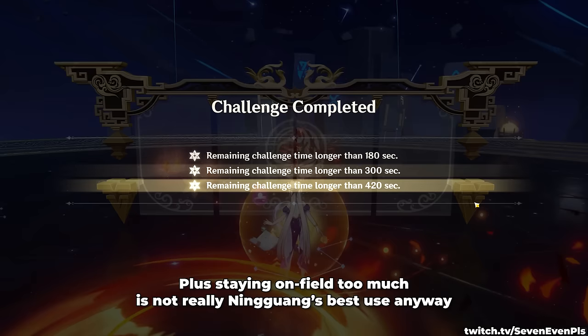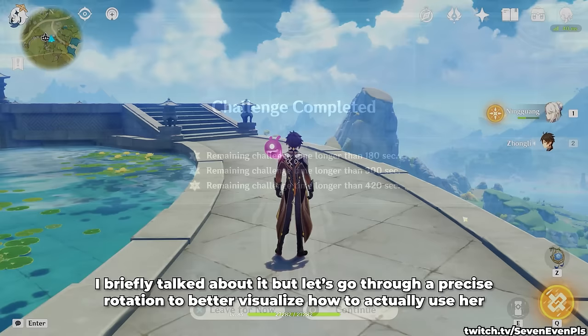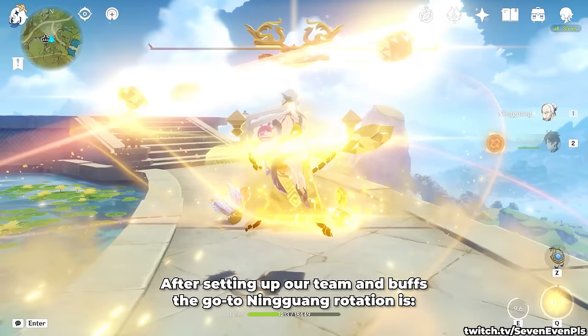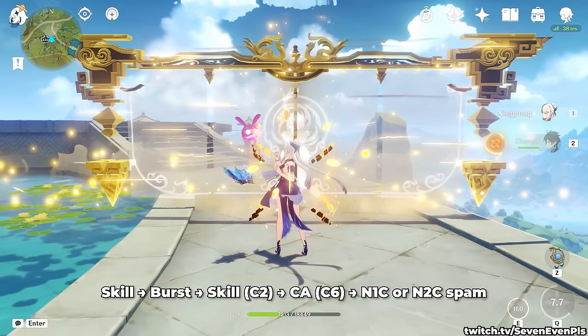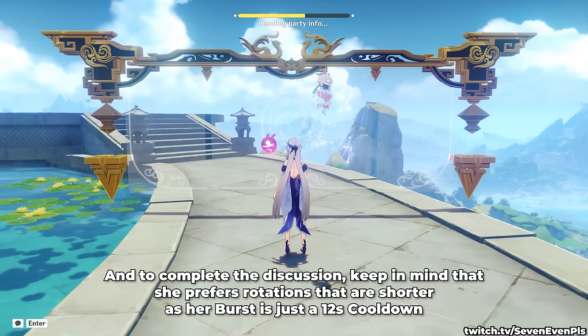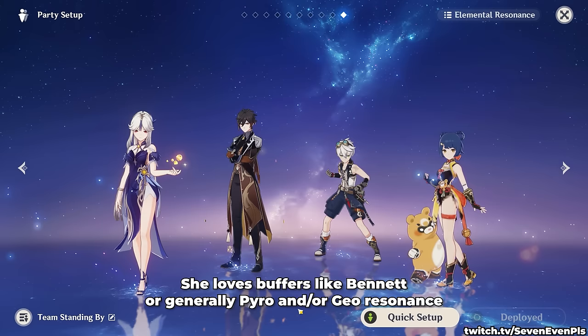Overall, a huge W for Ningguang mains. Let's go through a precise rotation: after setting up your team and buffs, the go-to rotation is skill into burst, into skill again if C2 is present, into a charge attack if C6 is present, and then N1C or N2C spam — but this final part only if willing to stay on field for more, and it's generally not necessary. Keep in mind she prefers shorter rotations as her burst has just a 12-second cooldown. She loves buffers like Bennett, or generally Pyro and/or Geo Resonance.